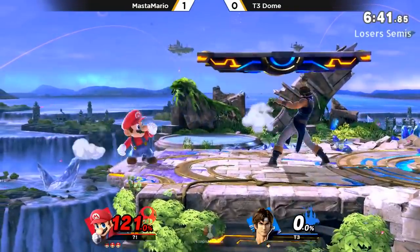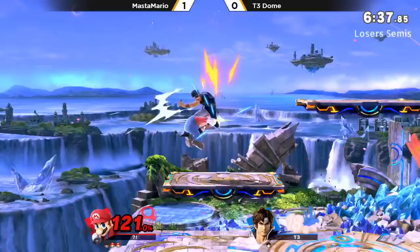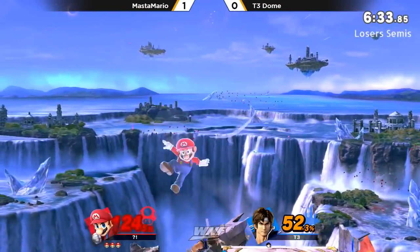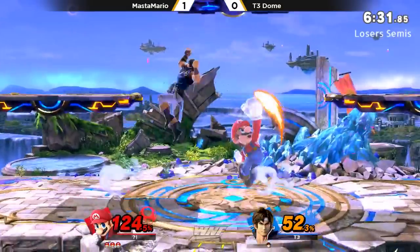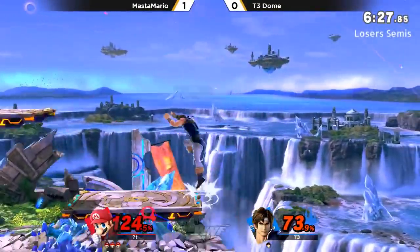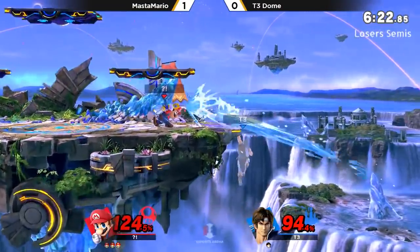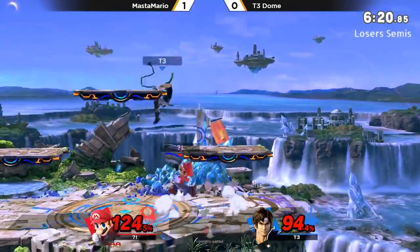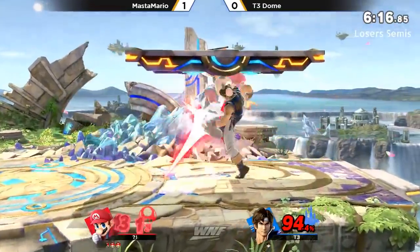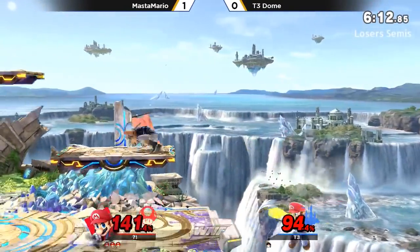Dome now down two stocks, but he has Master on the ledge. He's just not able to get these kills and it's looking so rough. And now Master Mario looks like he's just having fun doing what he wants. This is the playground for him right now. Dome's definitely got to be careful the way he uses his recovery — you can see Master Mario tossing the flood out whenever he sees him offstage.